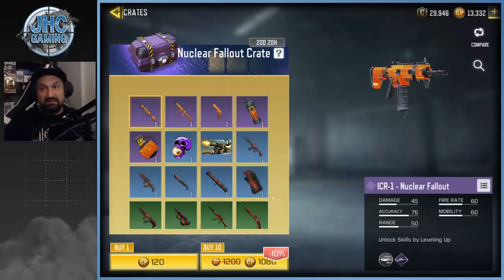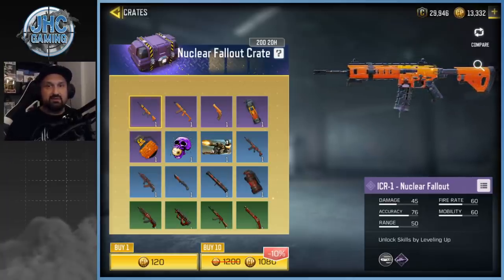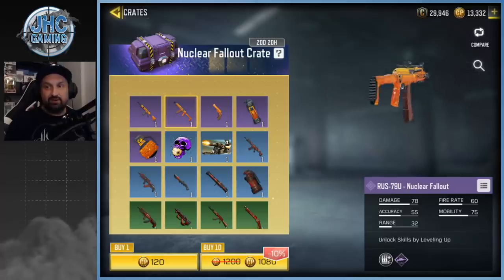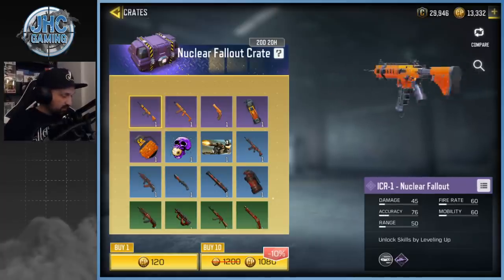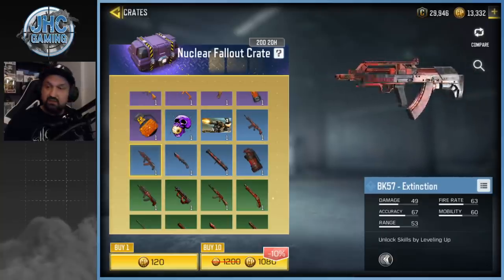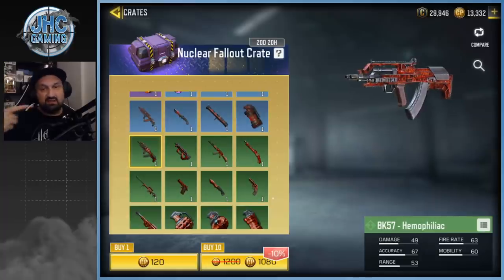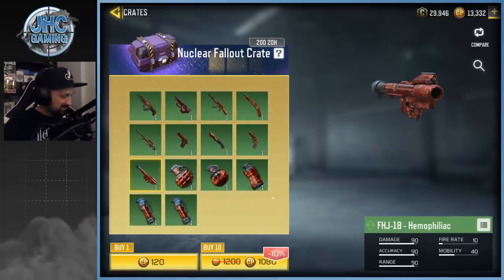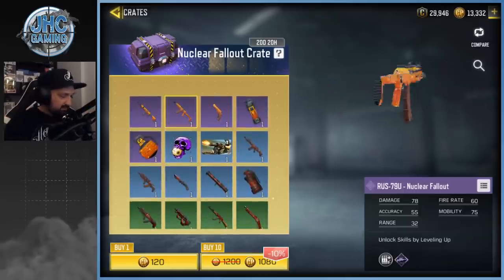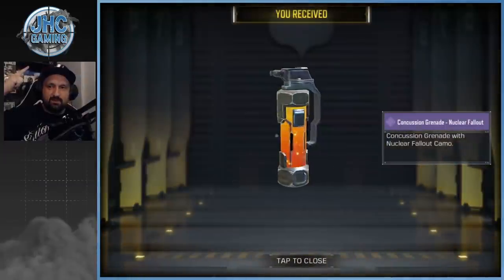Next is the Nuclear Fallout crate. The best skin is a bright orange one — nice. We got the ICR-1, which is a bit underrated but I use it in multiplayer, and the RUS-79U which is really good, a great all-around weapon with a nice skin. The rares include a nice BK57, and another LK24. In the uncommons there's a DLQ and an FHJ again. I think I'll just go for 10 — there's nothing I really really want but I'd be happy with the top skins.